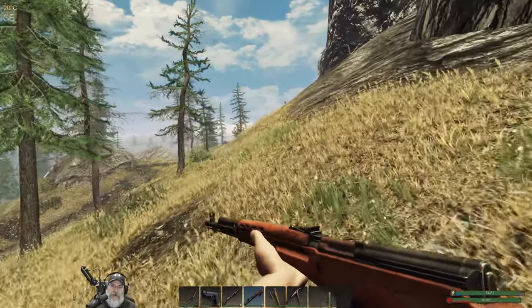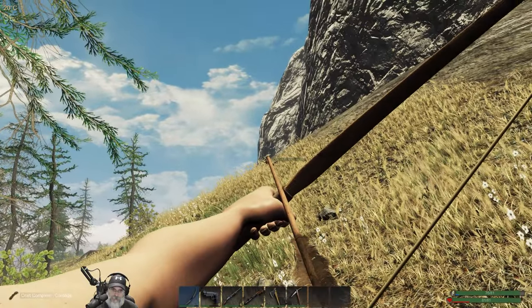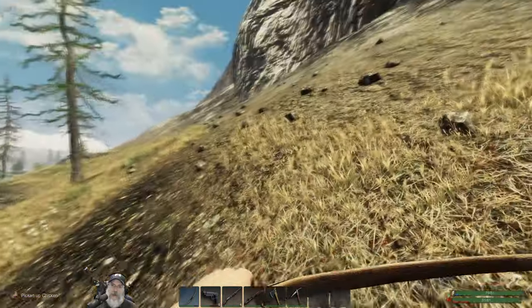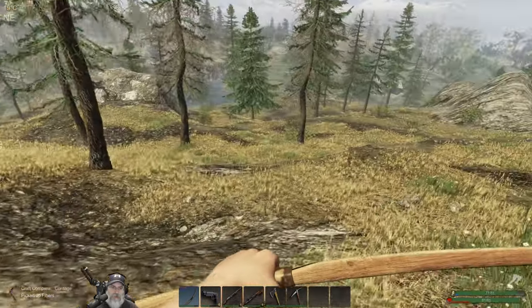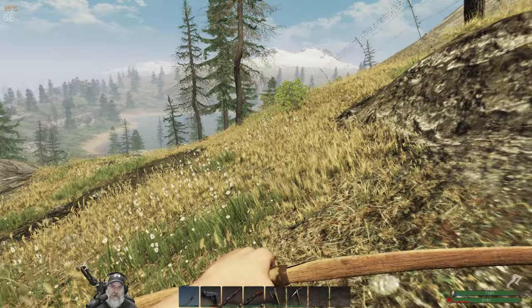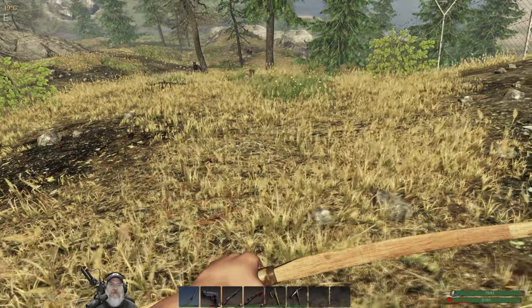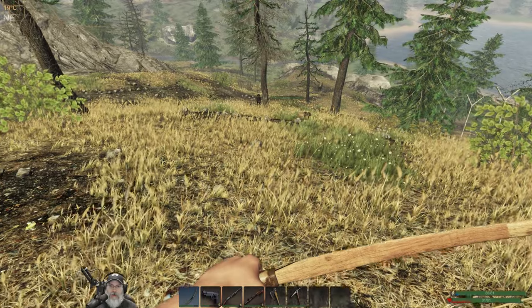There's a wolf down there. We got a chicken up here skylining himself. We'll avoid that wolf and keep going along this way. The other nice thing about being up high like this is you have a good view to look for crates. Okay, we're at the fence — there's a level one wolf and a crate. I think we want that crate, so we're going to have to shotgun this wolf.